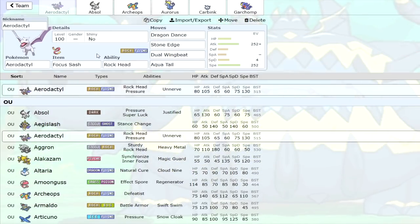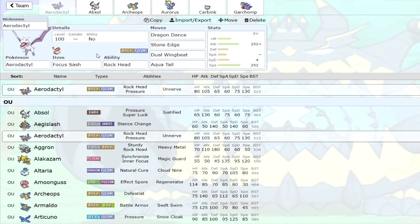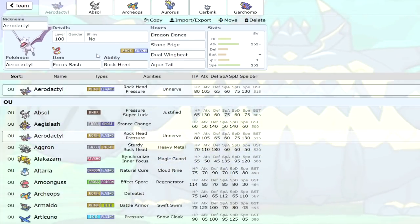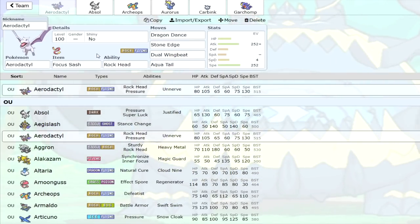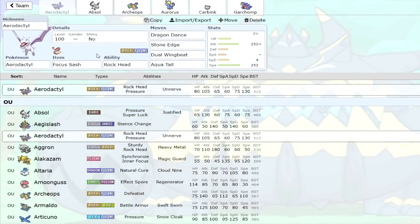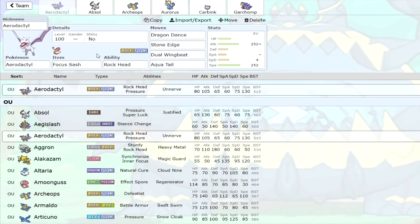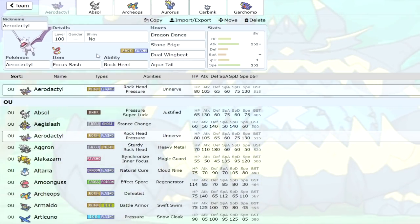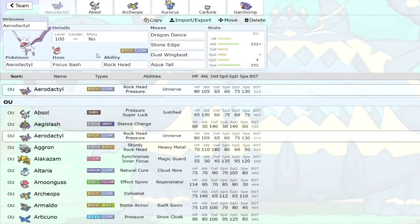Aerodactyl has always been a very good lead mon because it has great speed, access to Taunt, Stealth Rock, and a pretty good attack stat with Stone Edge, Quake, that sort of stuff. But now it gets access to Dragon Dance, which makes it a viable sweeper, because its attack stat has always been decent but never powerful enough to sweep. It got Hone Claws, but I think the speed boost is important — especially facing Choice Scarfers — because otherwise you just get revenge killed straight away.